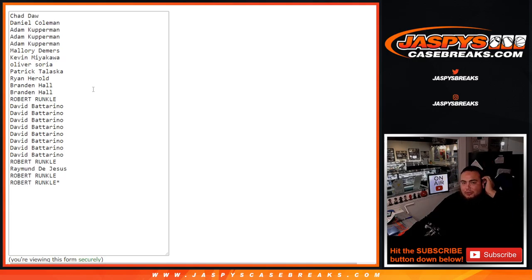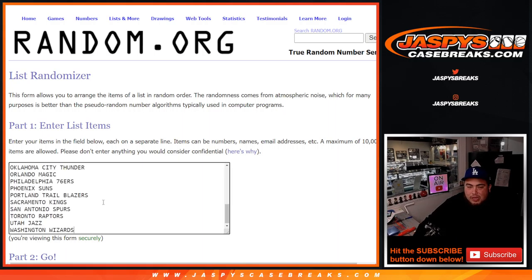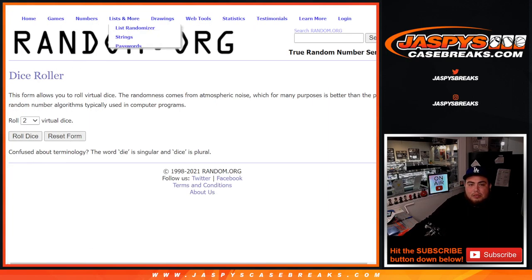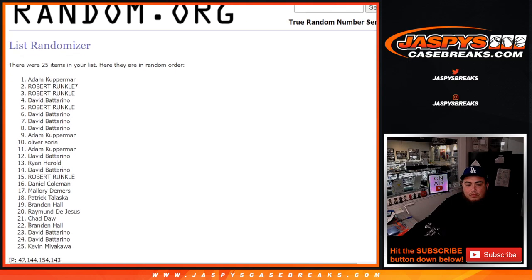As an added bonus, we only sold 25 spots. So that means we are gonna randomize the original 25 customer names with this dice roller here. The top five win a free spot to increase their chances in the randomizer at the end of the break to get a spot in the filler itself. So we're gonna use this dice roll, randomize the 25 customer names - top five get added to this list. Then we'll use the same dice roll and randomize customer names and the teams. Top seven get into the break. Good luck.